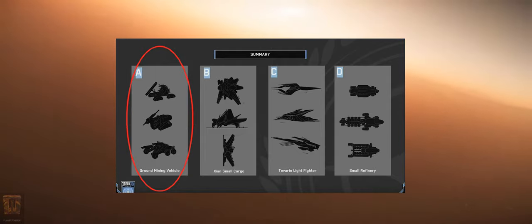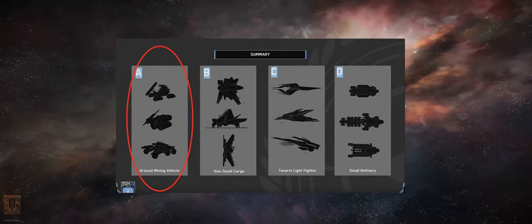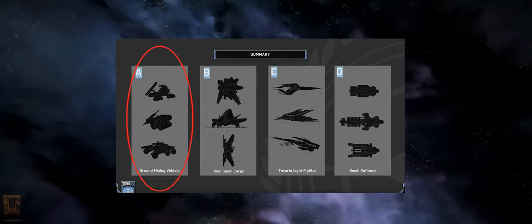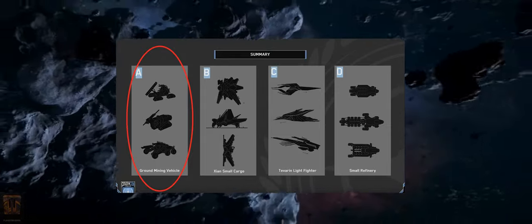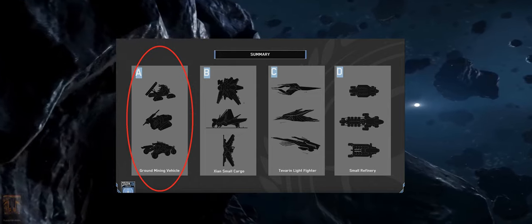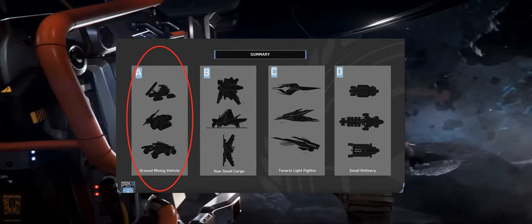I got to thinking about how welcomed it would be for players to have a small, affordable concept vehicle come out — whether straight to flight or in the near future this year. A vehicle that would fit into the back of common cargo transport ships: your Cutlasses, Freelancers, Valkyries, anything with a fold-down ramp or lift like a Taurus or Constellation class. Something that can carry a small vehicle and give players the ability to get into mining without needing a Prospector or Mole.